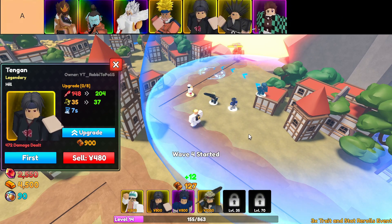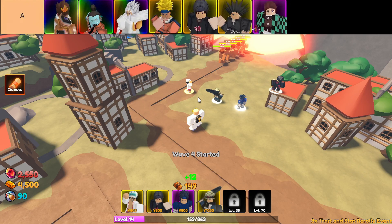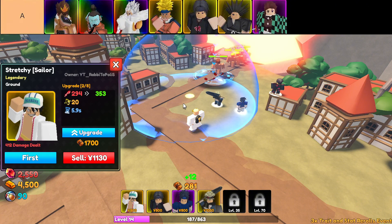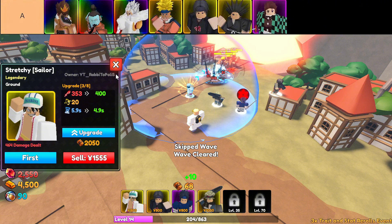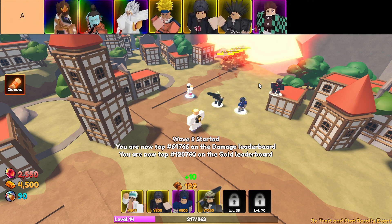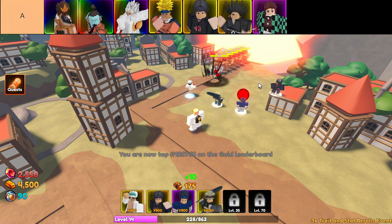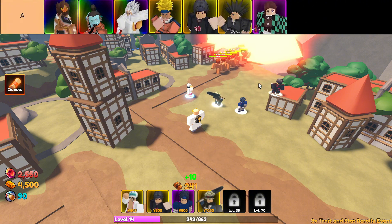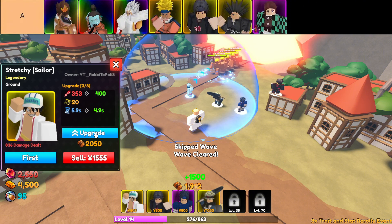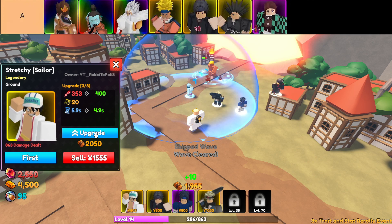Moving on to Ocean Sentinel. He's a mythic, so you'd expect something insane, but Ocean Sentinel has short range and his small AoE doesn't help much either. His SPA is not great, but on the plus side he has solid base damage and can target both ground and air, which makes him useful in certain situations. Stretchy Orc is a real mix of good and bad — he has one of the longest ranges in the game, which sounds amazing, but even with that impressive reach his DPS just isn't there. He's great for maps where you need to cover a lot of ground, but don't expect him to carry your team with raw damage alone.